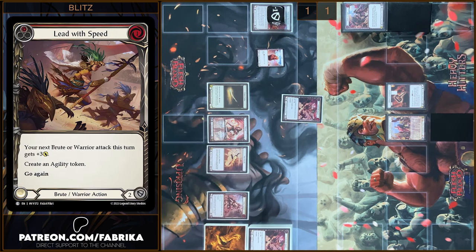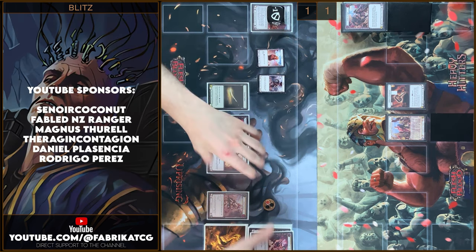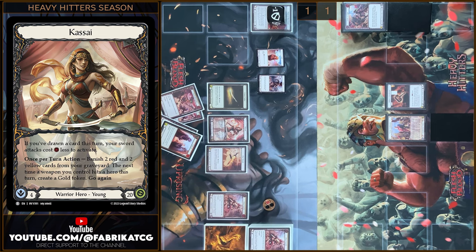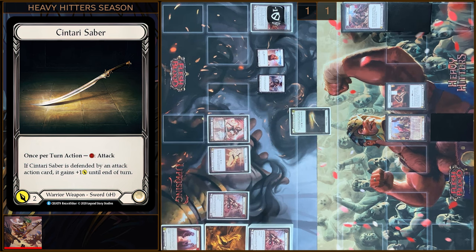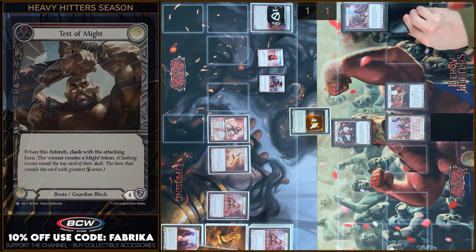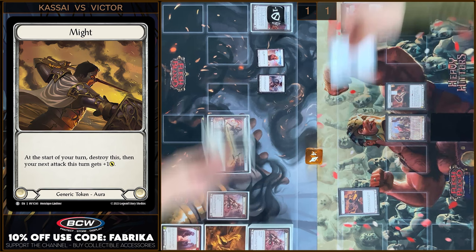I will play Lead with Speed — I'm gonna play one, I have one floating. I'm gonna create a Vigor Token and an Agility Token. I will banish two yellow, two red cards using my Hero's Ability. I will play Centauri Saber — four damage. I'm gonna block four, let's Clash. You won — I'm gonna create my token. No reactions.